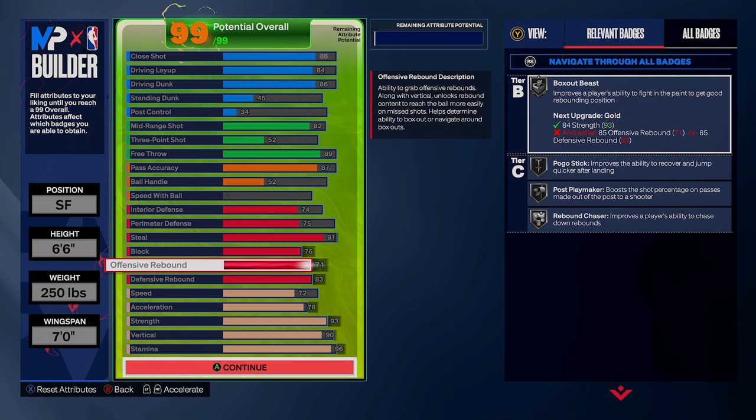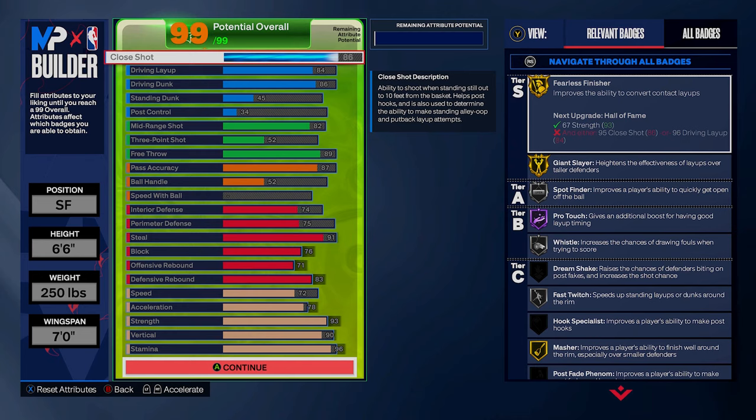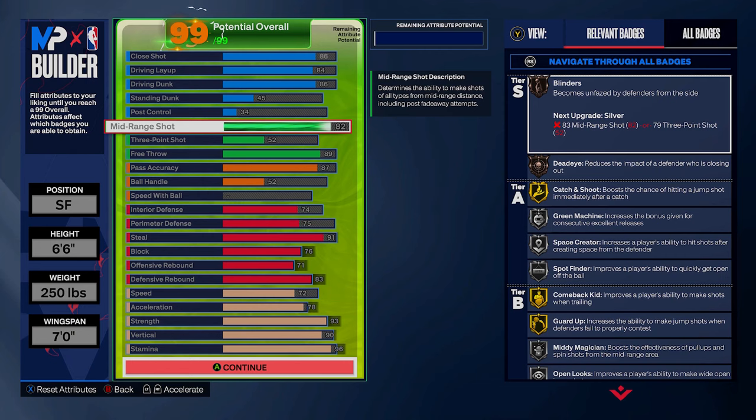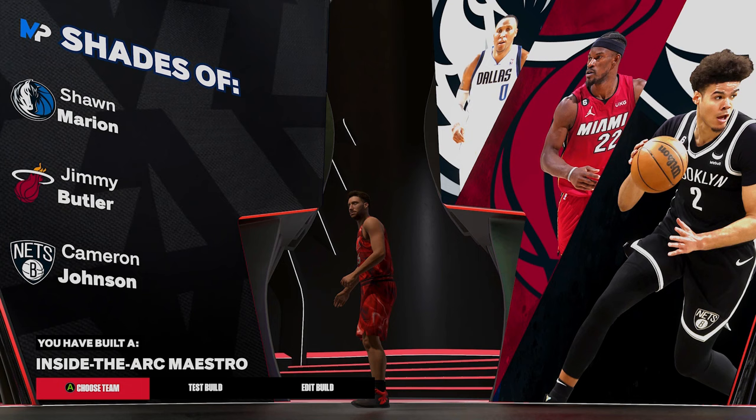This build is gonna play like it's mad that it's too small to be a small forward. 87 pass accuracy gets you silver playmaking badges all around, decent finishing inside, and if people stay in the paint you can step out and shoot a mid-range. Crazy strength makes up for the undersized frame and then some — great two-way presence. This build is called the inside the arc maestro — personally never seen this name before, crazy name and crazy play style.